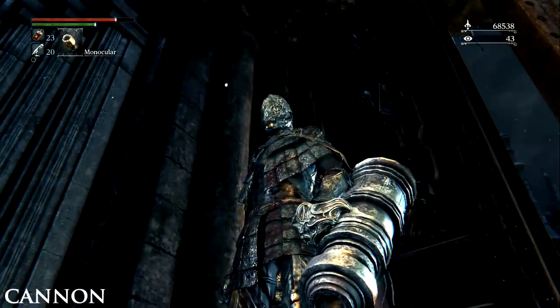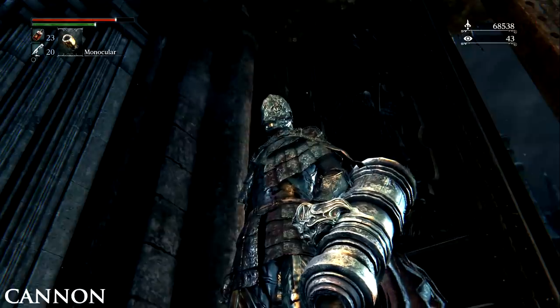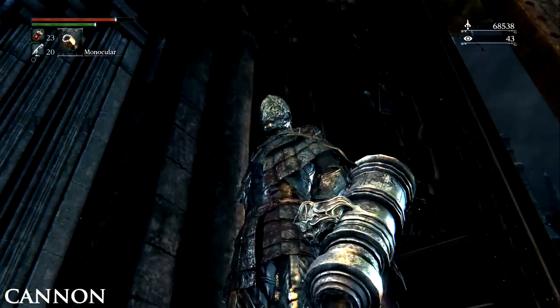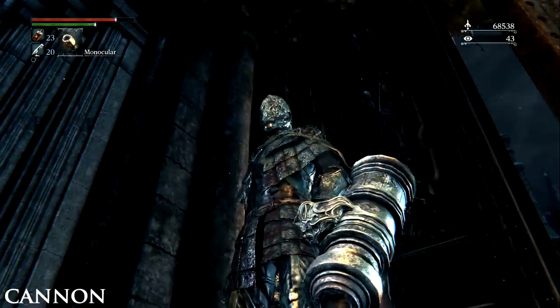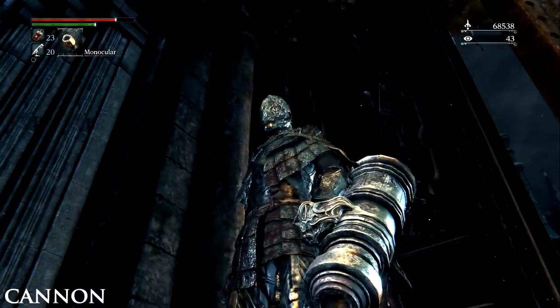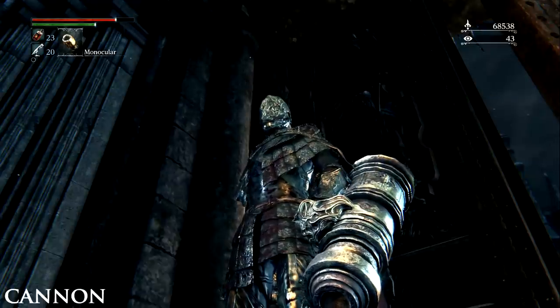The Cannon. Found in the Forbidden Woods inside a building before the area with the giant snakes. Walk into the building behind the enemy who is shooting the cannon. Stay above and exit on the opposite end of where you entered and drop down from the ledge onto the exterior roof. Go up the ladder which leads back inside the building. Follow the walkway to the other side and look for another slightly lower hanging walkway. Drop down and circle around where you will find the cannon on a corpse.